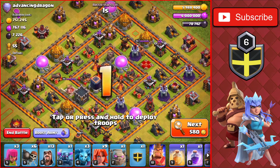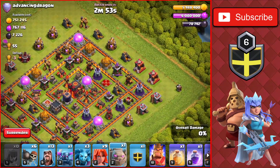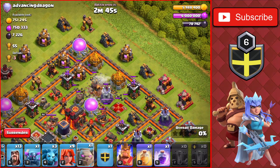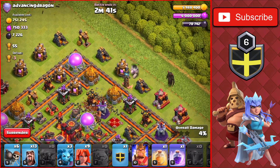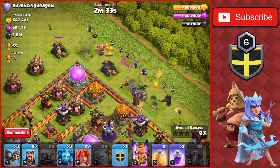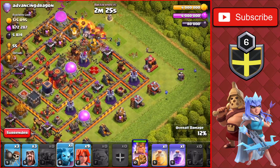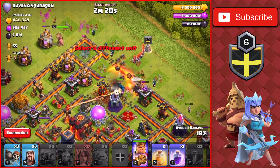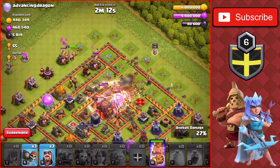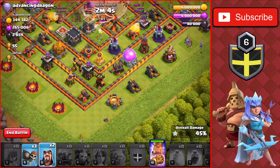We found another base — Town Hall 10 worth 55 trophies. We should be able to get the 2-star on this one; there are a bunch of outside buildings. We'll drop the Earthquake Spells going in right between the Wizard Tower and the Air Defense. We'll drop the Golem at the top right — I have to charge the iPad, that's why that came up. We'll drop the PEKKA on the right, King on the top, and use a bunch of Wizards going into the base. We'll Wall Break in, and drop the Clan Castle PEKKA going into the base. We drop a Minion on the right and a couple more at the bottom. We drop the Valkyries into the base with a Heal, and Rage through the core of the base at 25%, getting the Town Hall down for the first star.